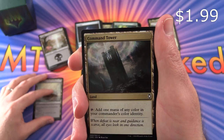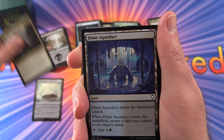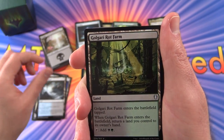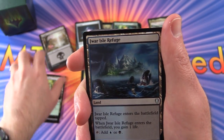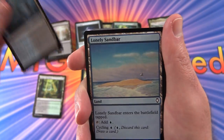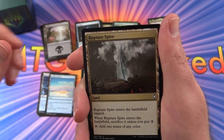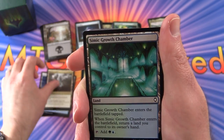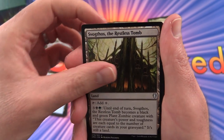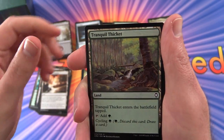We have Barren Moor, Command Tower — add 1 mana of any color in your Commander's Color Identity. Dimir Aqueduct, Riptide Reef, Golgari Rot Farm. All different color combos that we're going to need. Dwar Isle Refuge — reminds me of that band Gwar. Lonely Sandbar, Rupture Spire, Simic Growth Chamber, Svogthoss the Restless Tomb, Temple of the False God, Terramorphic Expanse, Tranquil Thicket.